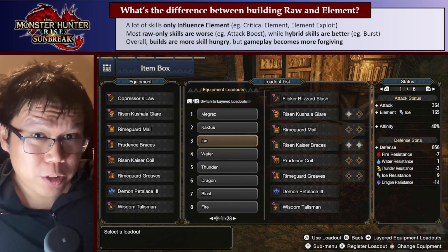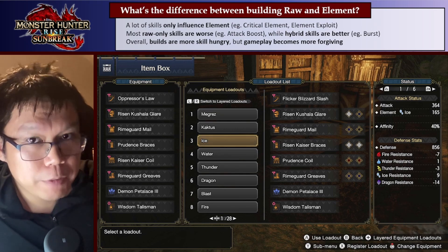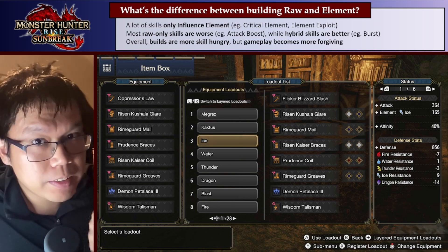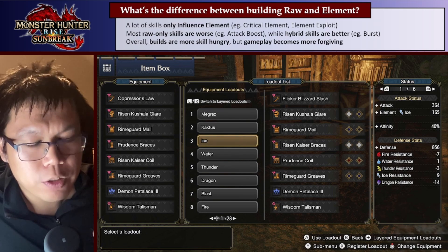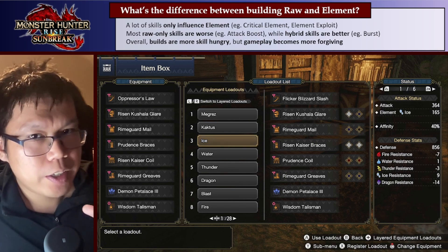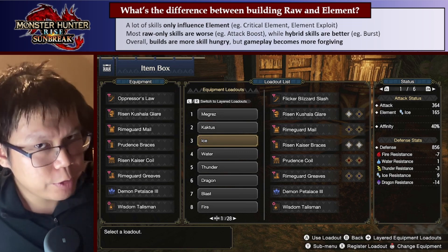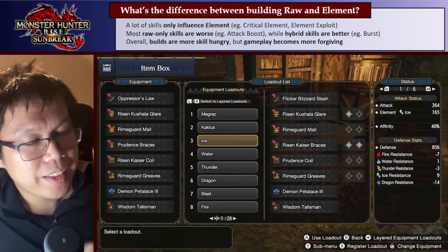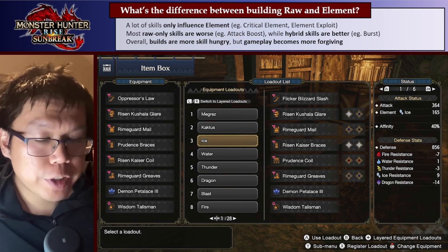In this video, before I talk about the builds, I want to talk about build concepts for how we actually build Element sets in Title Update 5, because it's quite different from raw. The big difference is we have so many skills that only affect Element — things like Critical Element and Element Exploit — so we use so many more of our skill slots. We don't get the same sort of safety in using quality-of-life skills like I might have recommended for raw builds. A lot of the raw-only skills like Attack Boost or Powder Mantle are slightly worse, but still really good. Hybrid skills that affect both raw and Element, like Burst, are much better. Overall, builds are more skill-hungry, so we don't get the same freedom.